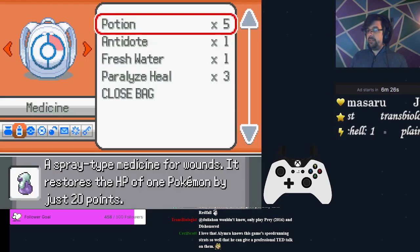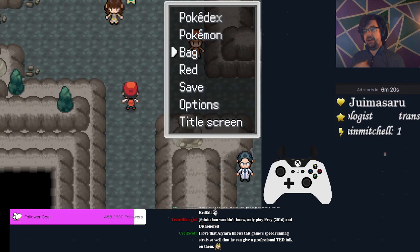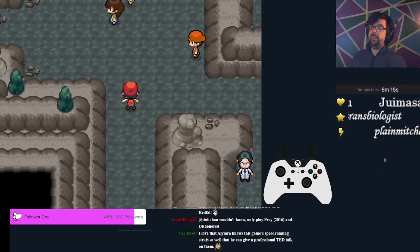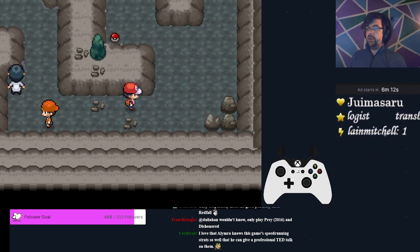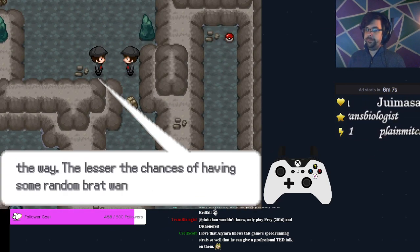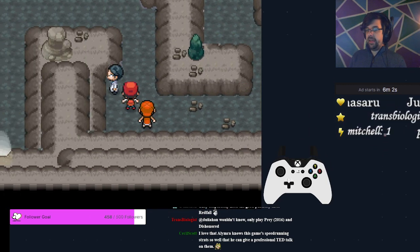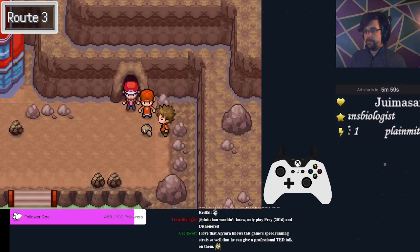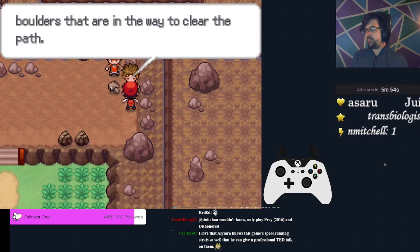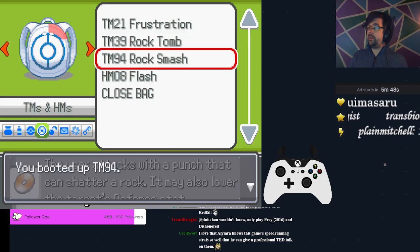Once you enter Mount Moon, you can take a few steps fairly safely without getting into an encounter, but after you crest the area where you can take a right, that's when you're absolutely going to want to use a repel. Head to the right and then watch this cutscene and pick up this rare candy. Head back the way you came and go talk with Brock one more time. Get your Rock Smash and teach it to the Rattata.